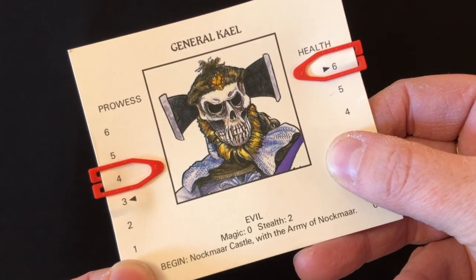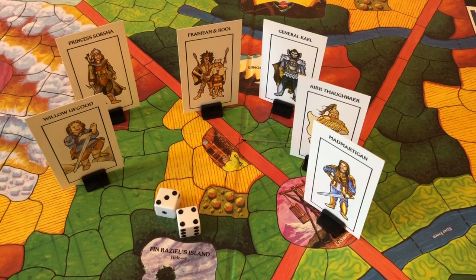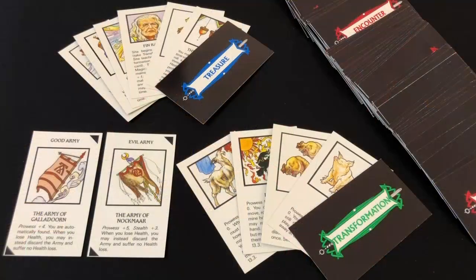Moving on, we have stupidly oversized standees for each of these characters, and then you get a big mess of different cards — 144 of them to be exact. Most are the encounter cards that drive the game, but there are also transformation cards for when people turn into different animals, special treasure cards you can find at key locations on the map, and two army cards which are special items that significantly boost a character's abilities. Having an army is great, but in the case of the good Army of Galadorn it also telegraphs your presence to the evil players, making it impossible to hide from them.